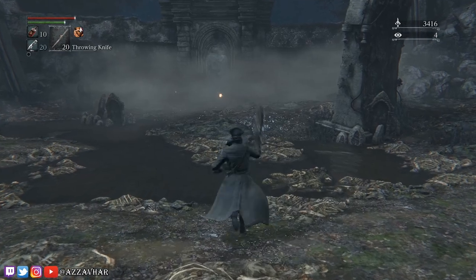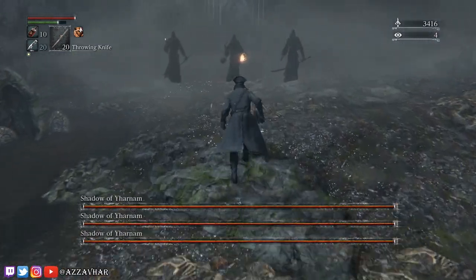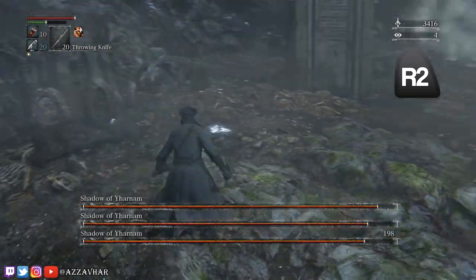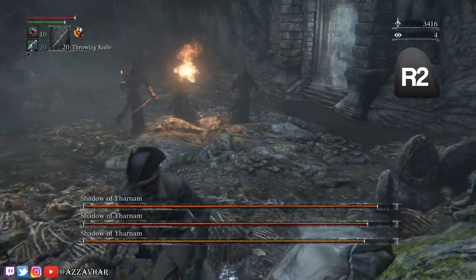As you start the fight, make sure to have your Saw Cleaver extended, then run into the middle of the Shadows and use R2. You should be able to hit all of the Shadows with one swing, then roll away to safety.